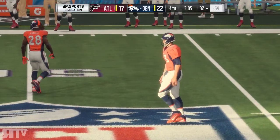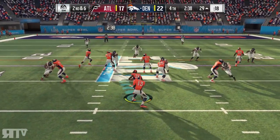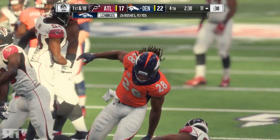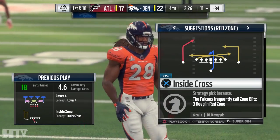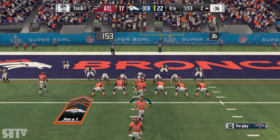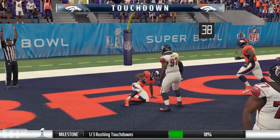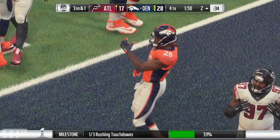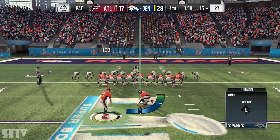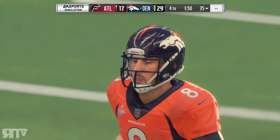Another catch by Demaryius Thomas. Just burn some time here — let's get the first down, maybe a touchdown, but that's a first down. A big run by Jamal Charles. All we need is this rush for the touchdown — that definitely seals the Super Bowl for the Broncos. It is now an 11-point game. That was a four-minute drive, 12 plays going 72 yards.